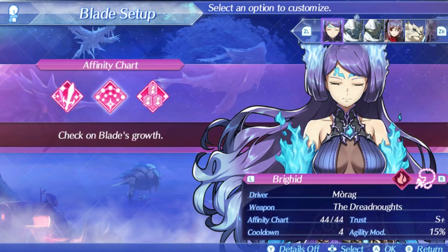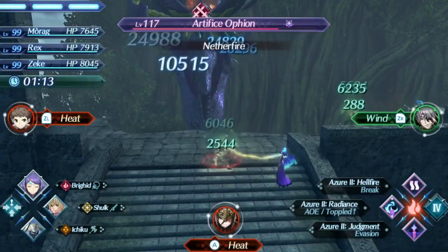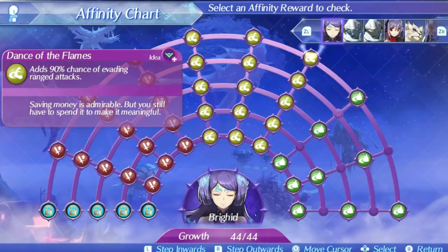The first skill is Dance of Flames. This adds a 50% chance of evading ranged attacks at level 1, rising all the way to 90% at level 5. This isn't just a multiplicative effect based on your agility — this is a straight up flat 90% to avoid any ranged attack no matter what. That's actually really powerful even if it's situational. Ranged attacks count as any projectile that can be launched and will eventually hit you. Think most of Otheon's attacks for instance, and this skill is one of the reasons Brigid is so insanely strong against Otheon, in addition to Judgment being an extremely good guaranteed evasion art.